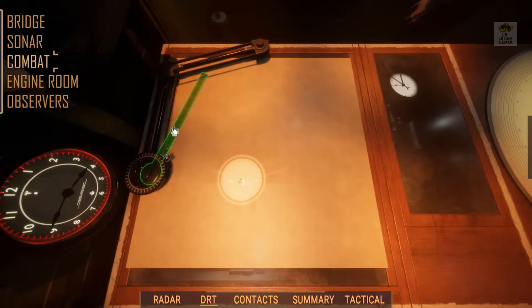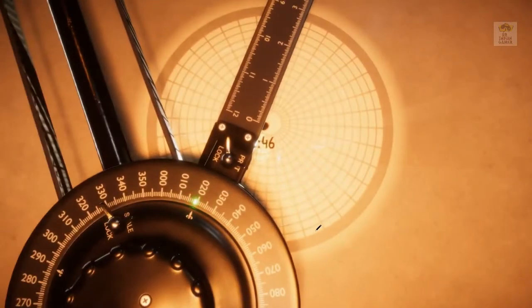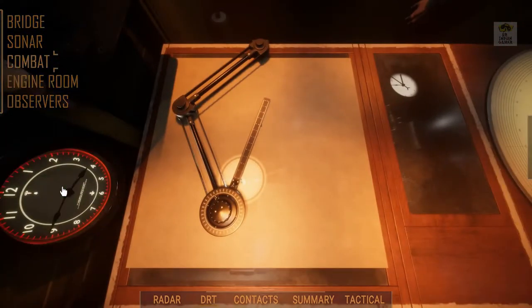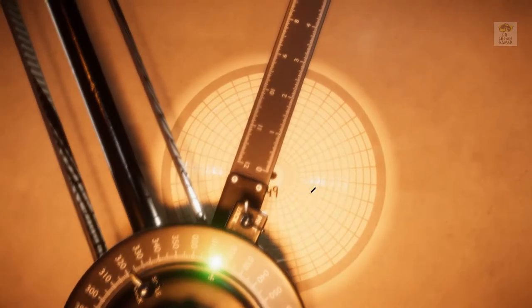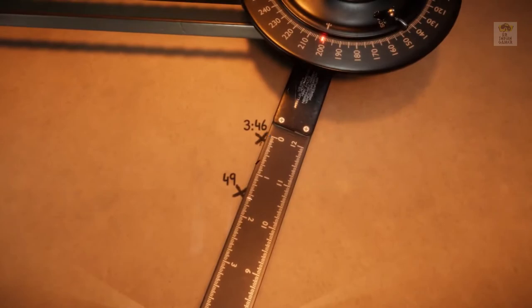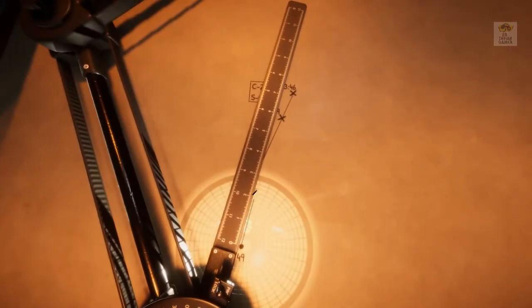Bridge. Combat. Radar contact 019er, 8,000 yards. Possible submarine. Bridge. Combat. Contact bearing 014, 6,000 yards. Course 201, 17 knots. Recommended course 013, 35 knots. 4 minutes.